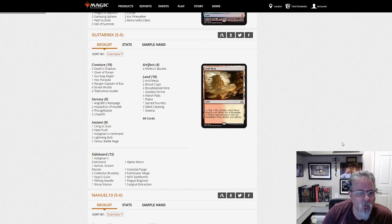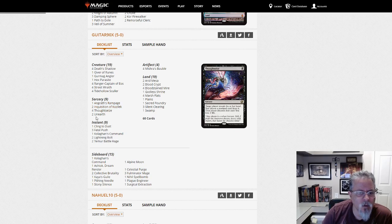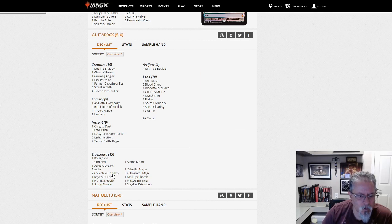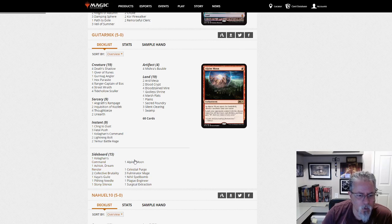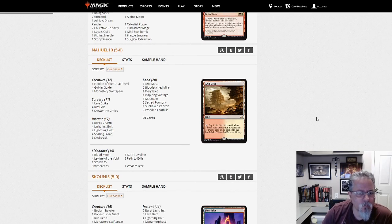Guitar 90X with Mardu Shadow, and Grass Rampage — six discard spells, a couple of Unearths. Yep, good old Mardu Shadow. Anything cool on the sideboard? Fulminator Mages, Pithing Needle, nothing too outlandish. Alpine Moon — don't see that that often.